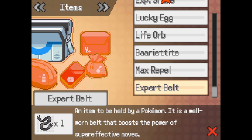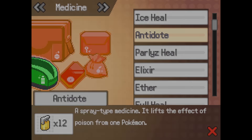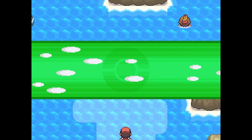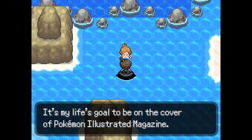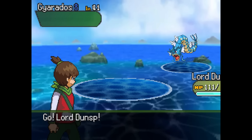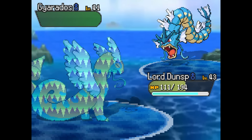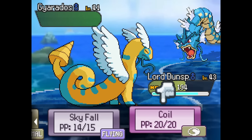I'm pretty sure I've got Burn Heals. I've got just one Burn Heal, actually — I should probably buy more. I do have Full Restores, but that's kind of a waste just for a Burn. I've probably got some Full Heals, which might be a better option. Looks like we've got another trainer off to the right — let me check the left real quick. Looks like there's nothing there, so let's keep going. Lots of trainers in this area, which is fine. 'It's my life goal to be on the cover of Pokemon Illustrated Magazine.' Okay — bringing it on, we've got Swimmer Lorraine.